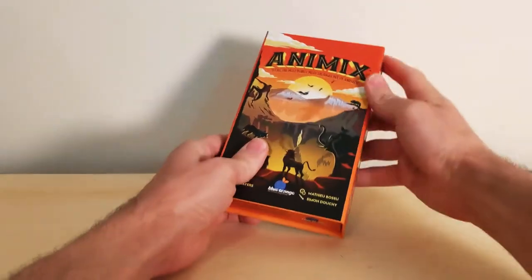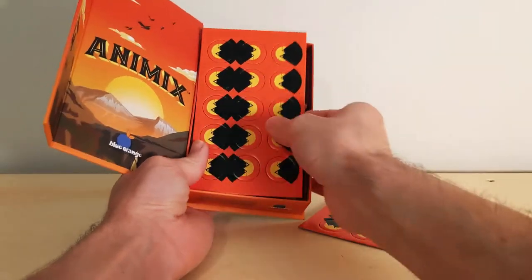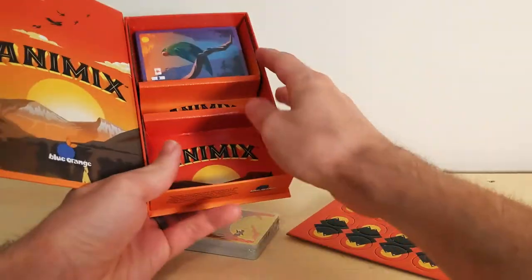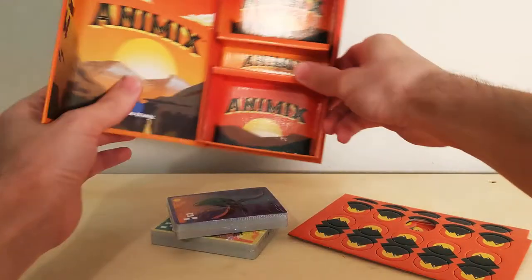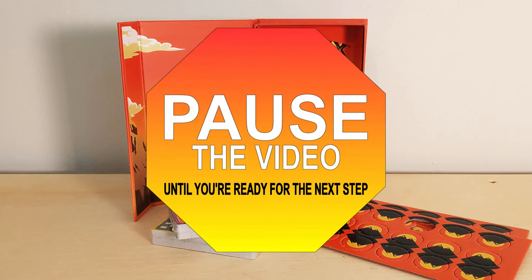Let's start by getting that box open and retrieving our game pieces. Inside that box you should find two punch boards with a total of 30 mountain tokens and two sealed packages of animal cards. There will be moments throughout this tutorial where I suggest you pause the video while you get caught up in your own game. Let's pause here while you get your box open, punch out your tokens, and get those cards unwrapped.